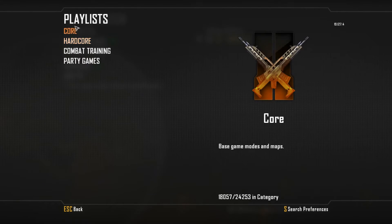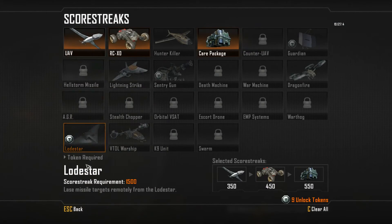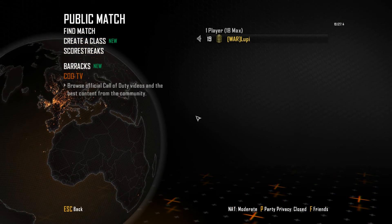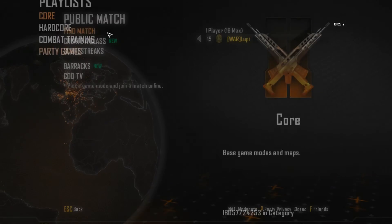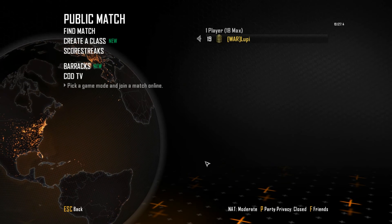A simple way to fix it is when you're selecting a match — when you click Find a Match — make sure you click the Preferences button at the bottom. I think it's X on Xbox and Square on PS3. Set the connection type to Best and you should be able to get a good connection.